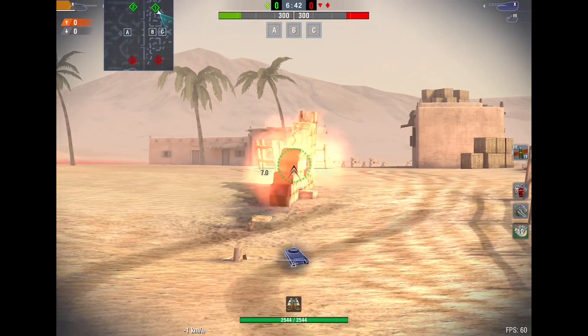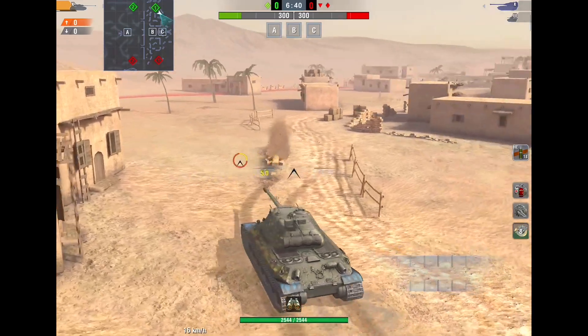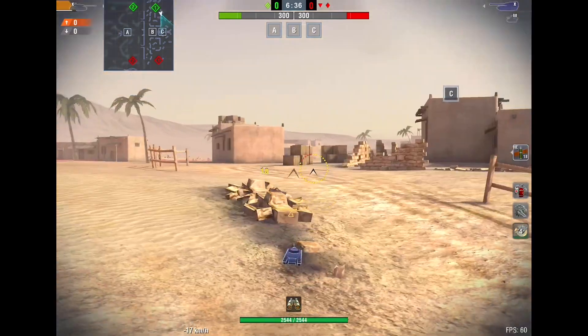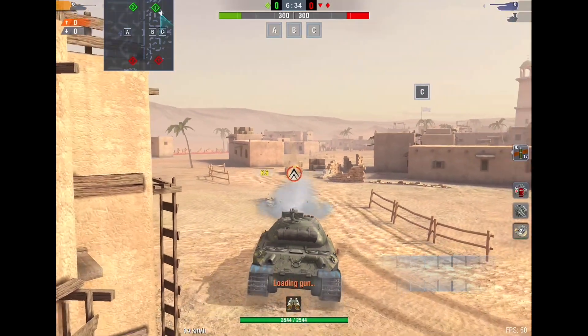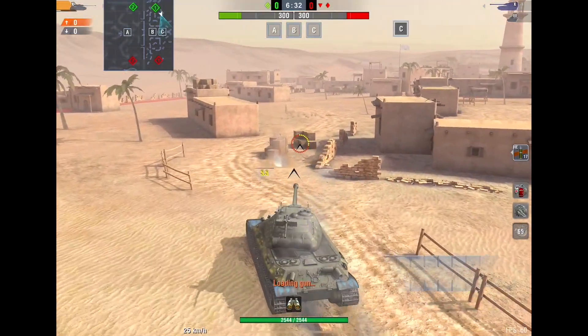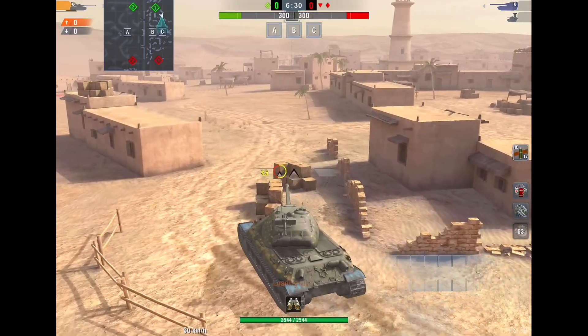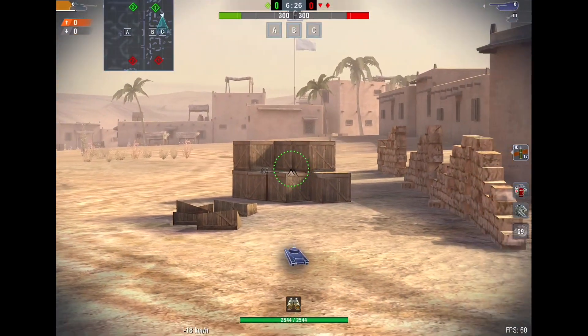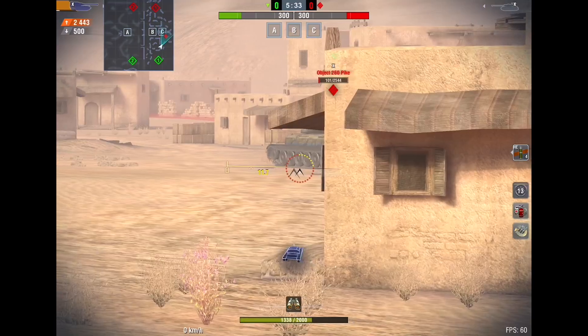Another thing about HE: if you shoot objects like walls, little fences, or even spaced armor, it will usually stop the HE shell. That's why when your gun gets hit by an enemy tank, their shot doesn't necessarily do any damage. Even small boxes can stop HE shells, as you can see they don't travel any further than that.